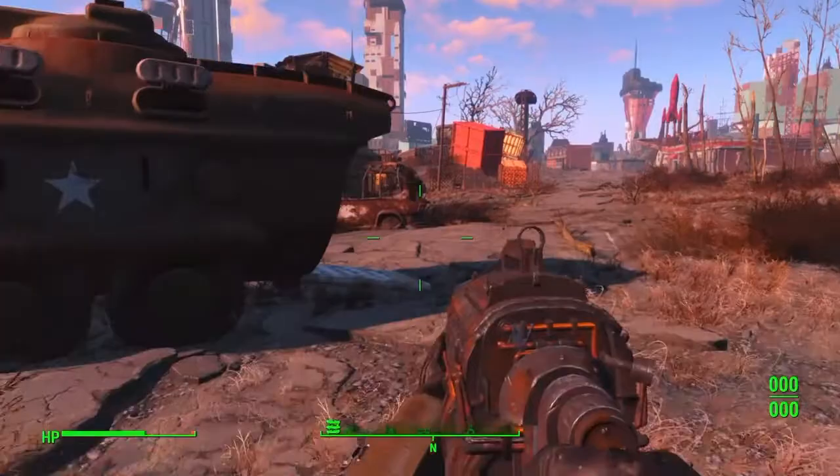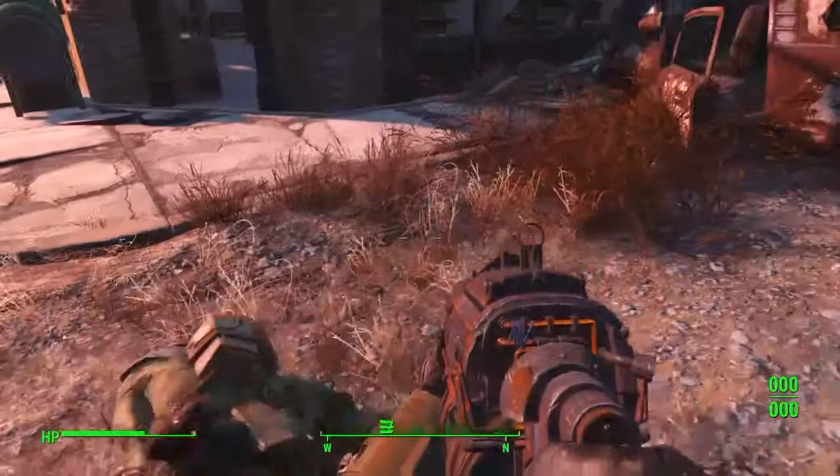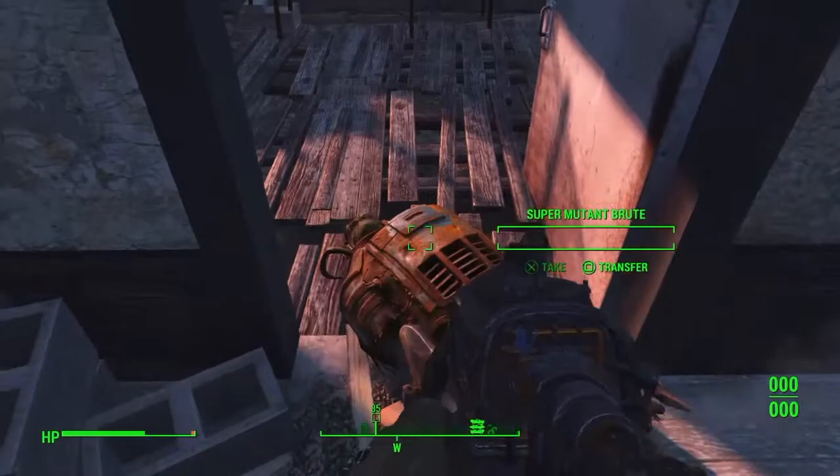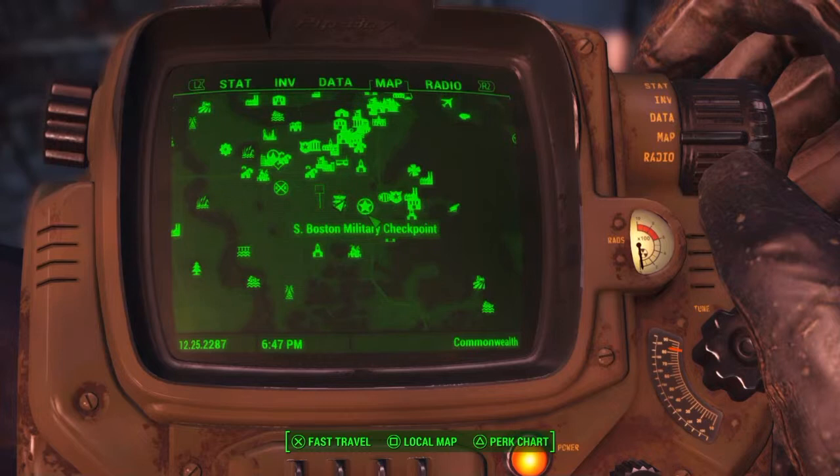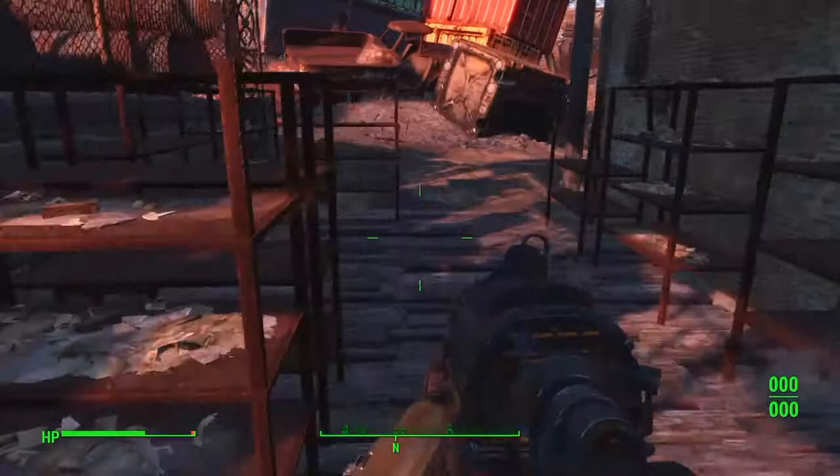Once I get to the location where you find the Railroad Rifle, I'll continue this how-to tutorial. This is for a Railroad Rifle. I know a lot of people probably have one, but I just recently got it. My location at this point is at Big John Salvage, by the South Boston Military Checkpoint and the Boston Police Rationing Station.